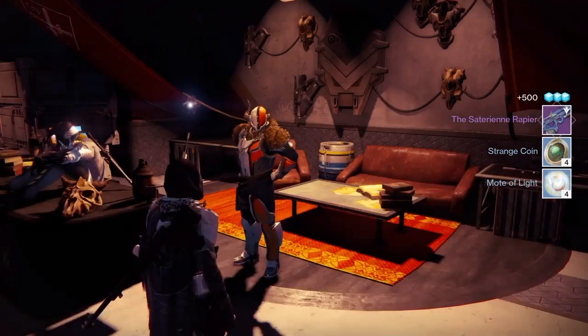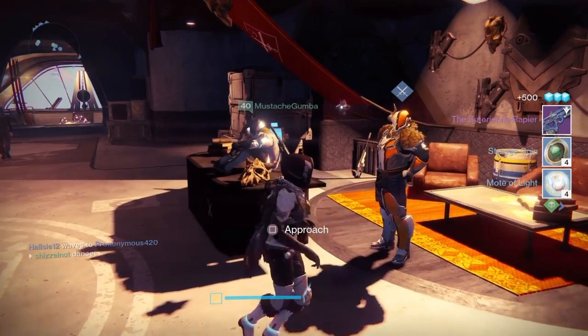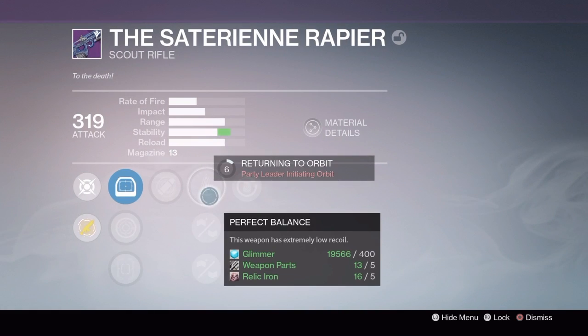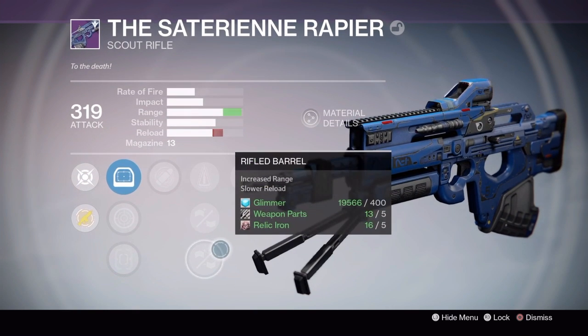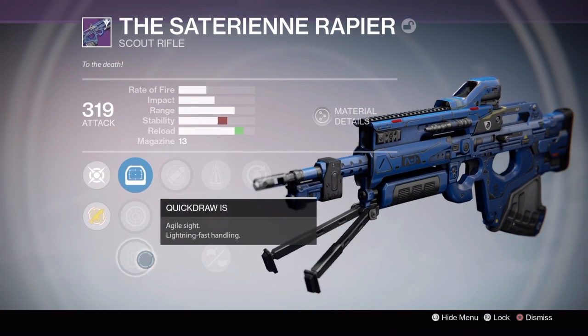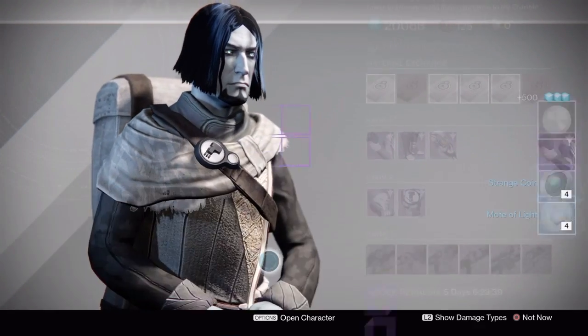For the Crucible package on my Hunter, I got the Satyrian Reaper. I would've liked it a lot more if it had better perks, but it actually had really good perks — Perfect Balance, which I'm using right now, Feathered Rifle Barrel, Granada Deed, and Eye of the Storm. I don't use the other lenses, just that one. They're really good in PvP.